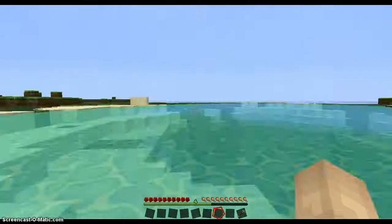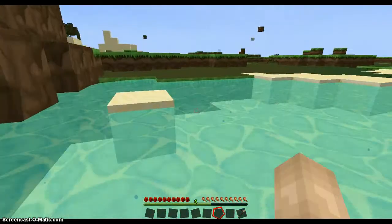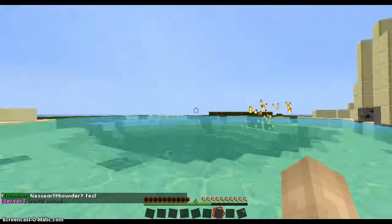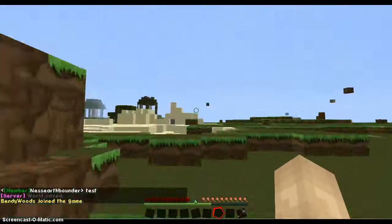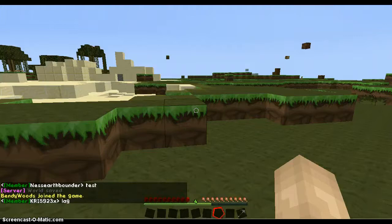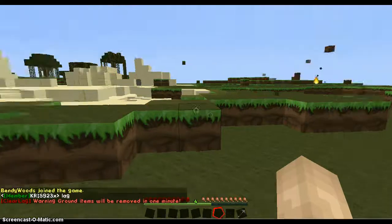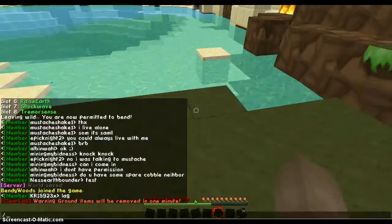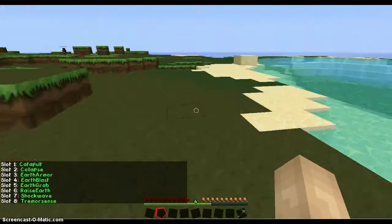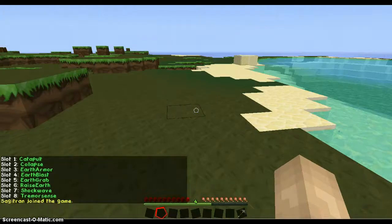You know how you can catapult? If you want to be a firebender, you can also use the fire jet — it launches you leaving a little trail of fire, it's really awesome. But with earthbenders, you don't take fall damage, which I think is better. When we do '/b d', next is collapse — but first we need to show earth grab and earth raise.